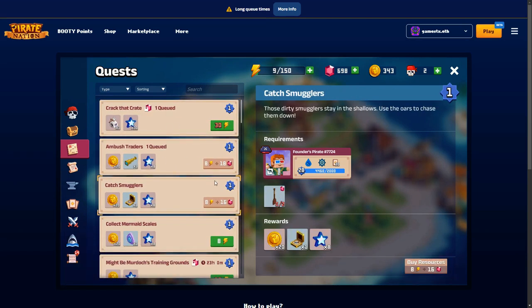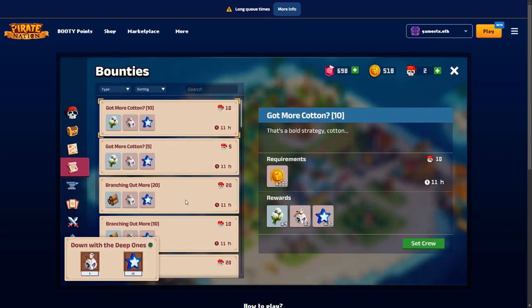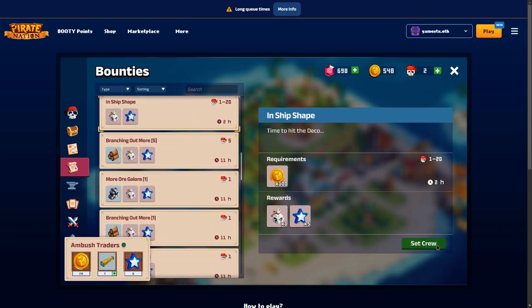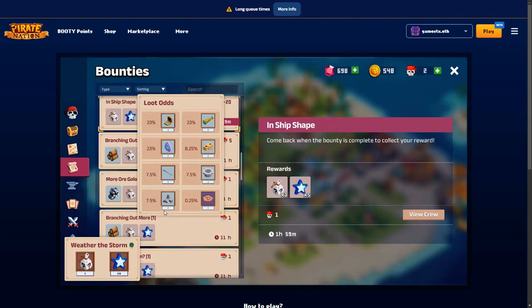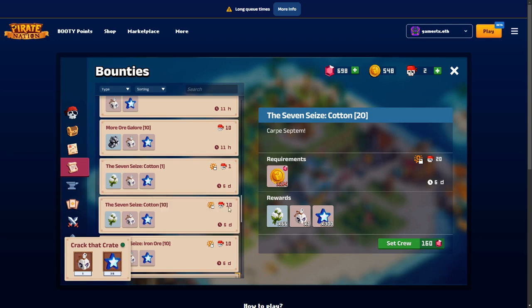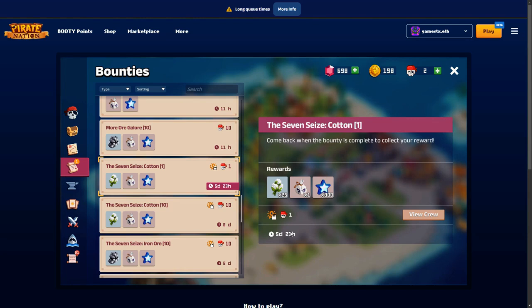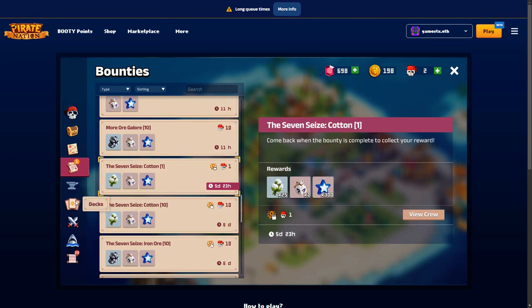These are the bounties - this is how I set the crew. I have two pirates, so in this one I just use this basic pirate and it's going to take him two hours. For some of the special blocked ones you need a founders pirate to do them, so I have to select my founders pirate for those - that's going to take five days, quite a long mission.